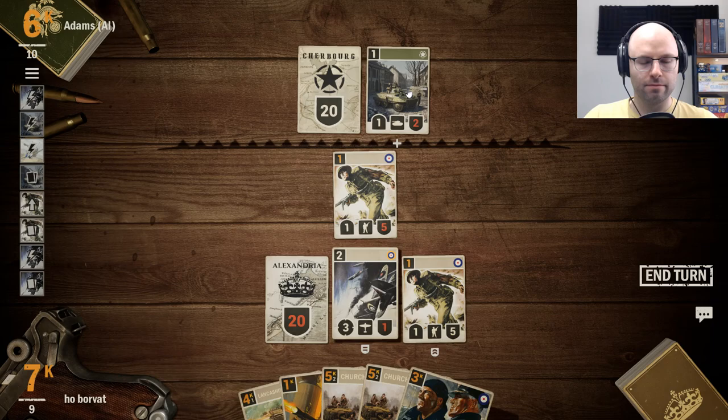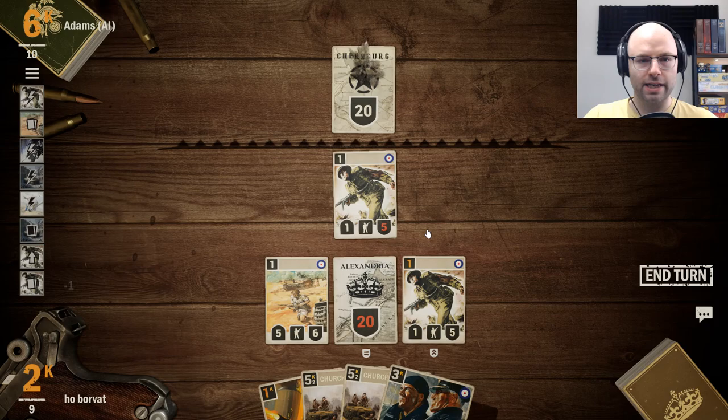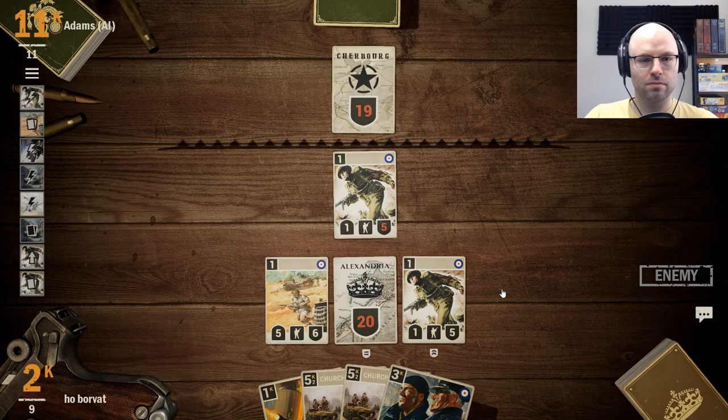You got two? Guess what — you're dead. Now I control the front line. Your life is over. Get some more infantry out there. Do one damage — hey, it's a start. Pass turn. We have complete board control.